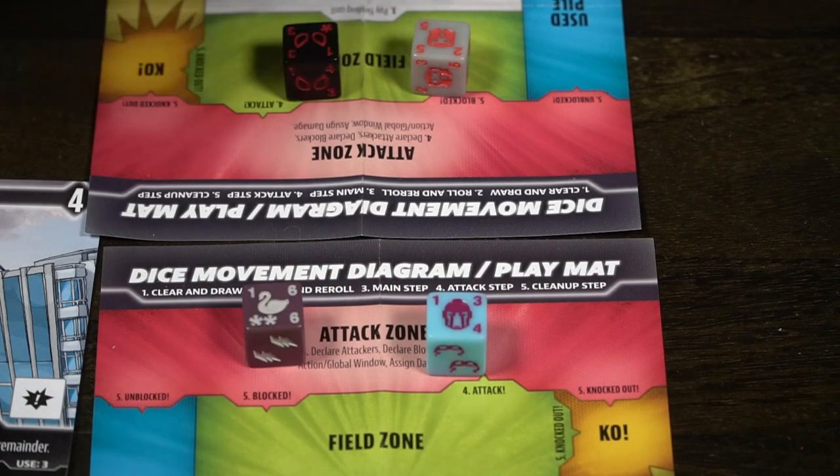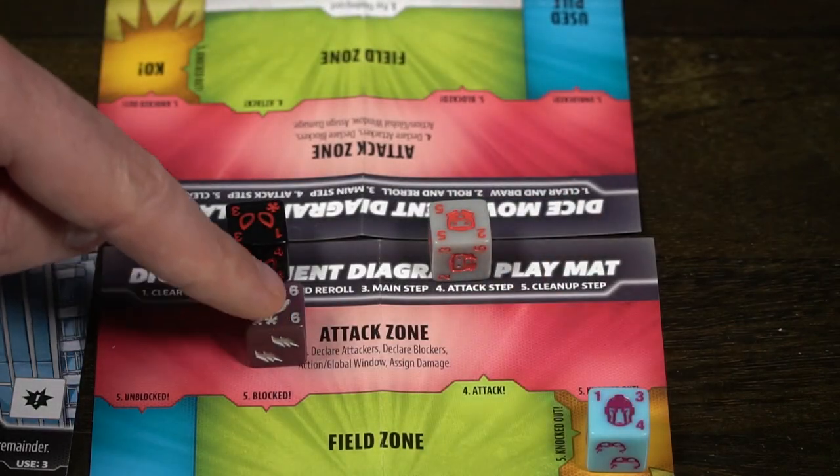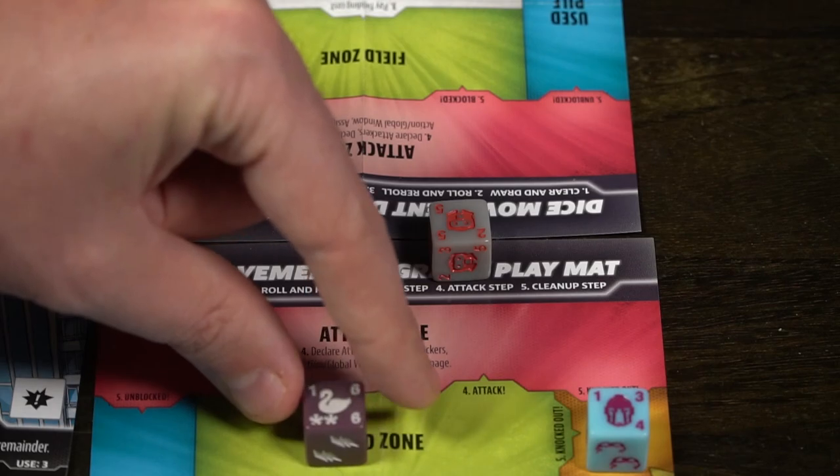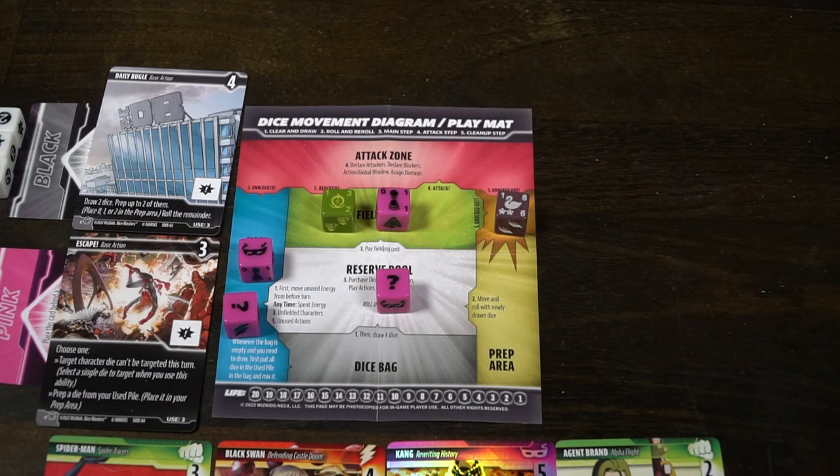If you choose to block, a few things can happen. If I have a 3-2 and you block with a 3-2, your 3 goes to my 2 and my 3 goes to your 2. If a character's defense is reduced to 0, that character is KO'd. If the defense isn't broken - say I have a 3-3 and you have a 2-3, my 3 hits your 2 and you're KO'd, but your 2 hits my 3 and I'm not KO'd. Characters that block and survive return to the field. Any characters that are KO'd move into the prep area for the next turn.